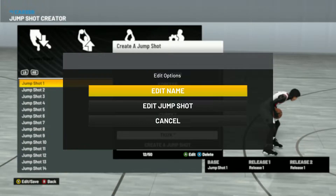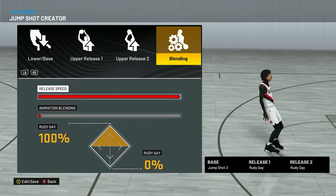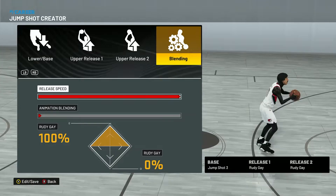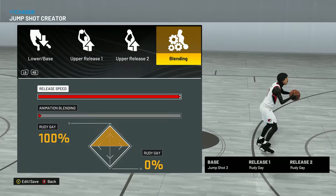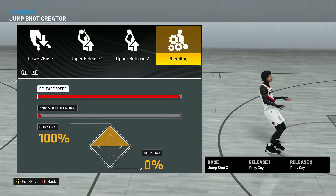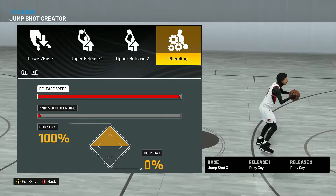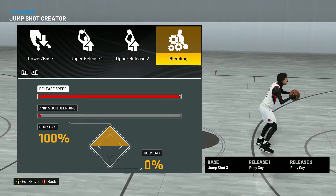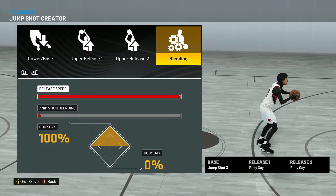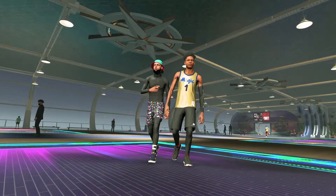The third jump shot is from to2k. It's Jump Shot 3, Rudy Gay for both releases, four to four speed, and 100/0 blending. It's very good, very easy to time — this one is my favorite out of the three. It was the easiest to time; I greened my first shot with it. I'll be showing gameplay with this jump shot because it's my favorite.